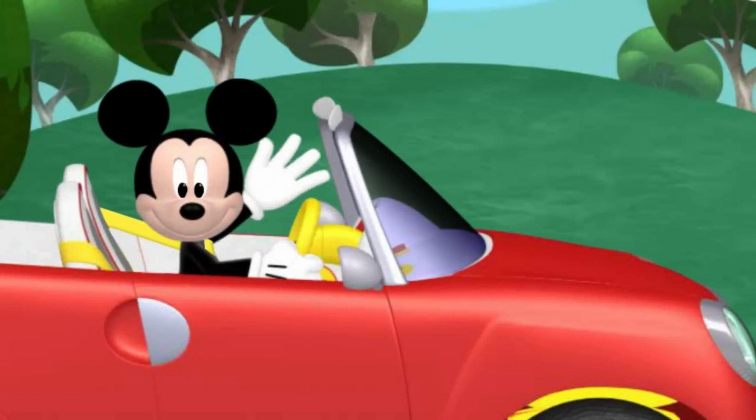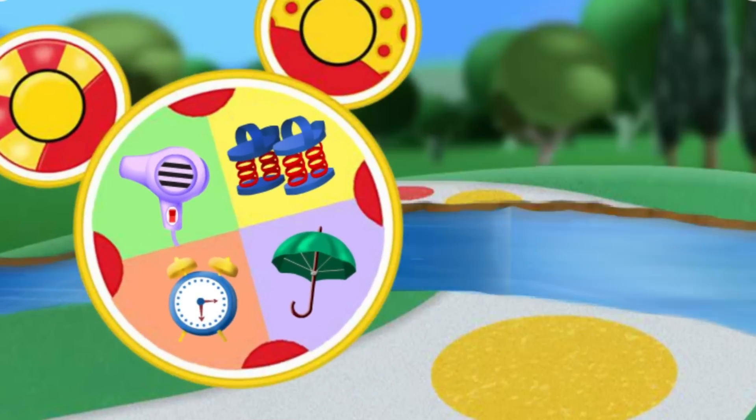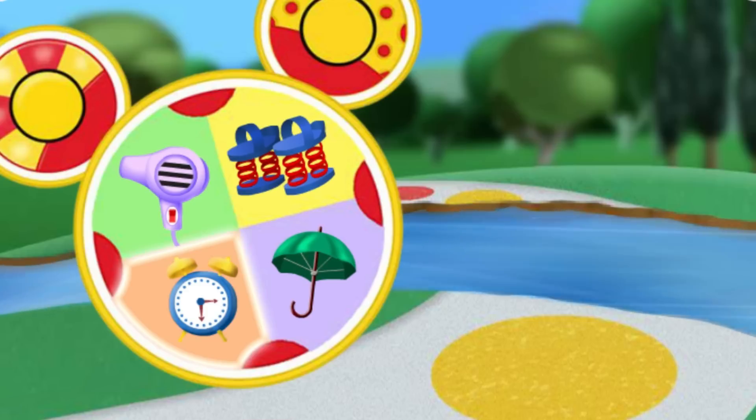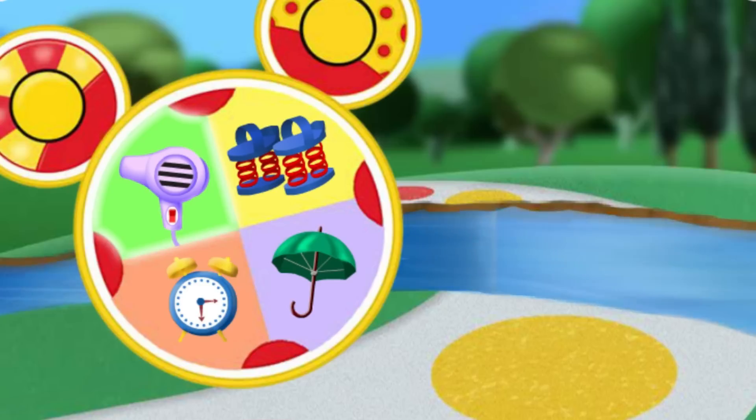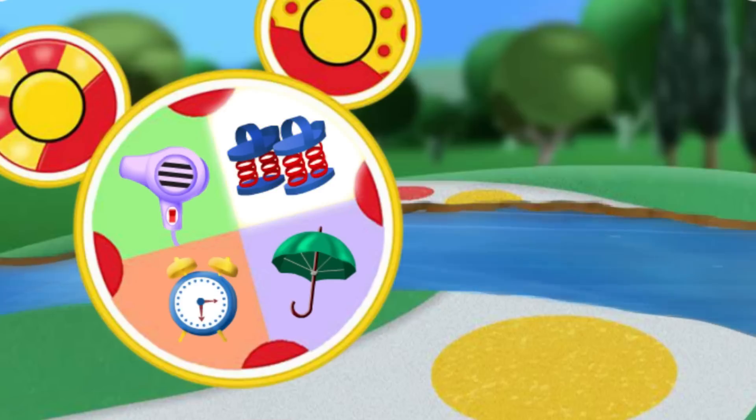Oh boy! Time for another pit stop! There's a big stream up ahead and no bridge! Which mouseka-tool could we use to cross to the other side? Alarm clock! Hairdryer! Umbrella! Spring shoes! Uh-huh! Those spring shoes will make hopping over that stream a snap!